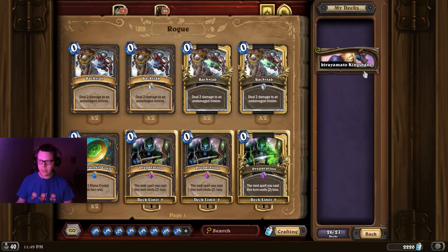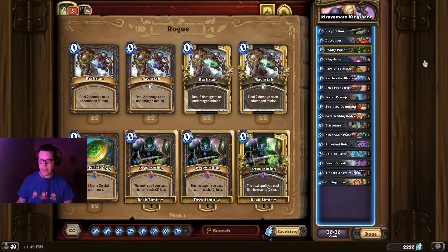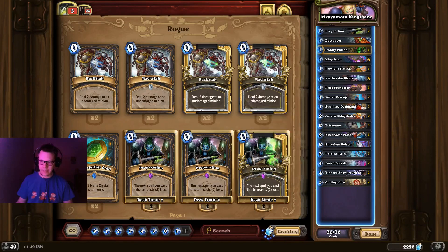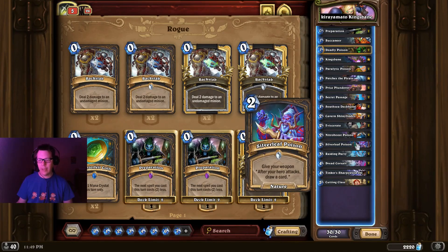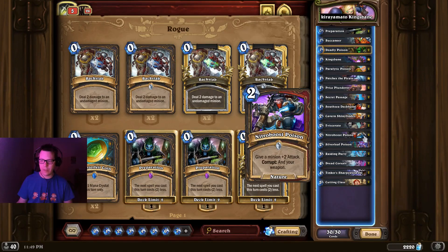Looking at Rogue, there's only one list to look at. The nerf to Nitro Boost Poison really hurt the archetype, so I've only got Kingsbane Rogue here. It does still run Nitro Boost Poison, though at two mana it's significantly slower. This list is also running Silverleaf Poison — give your weapon: after your hero attacks, draw a card — which is a nice way to cycle through your deck a little faster. It's also running Paralytic Poison: give your weapon plus one attack and your hero is immune while attacking. Giving some new tools to Kingsbane, but it has been slowed down because of the Nitro Boost Poison nerf.